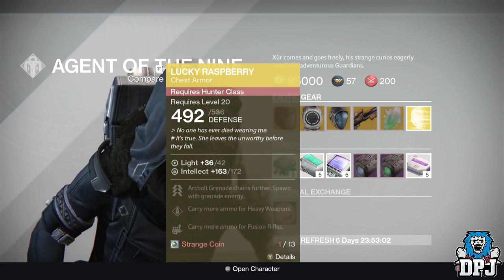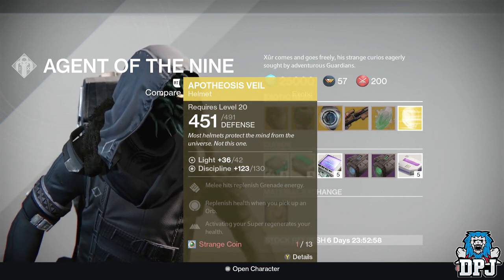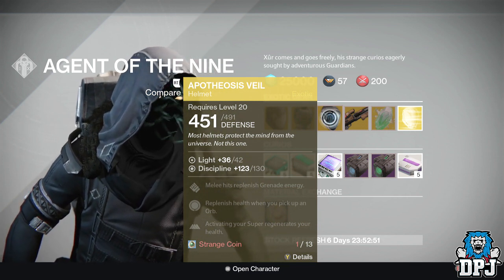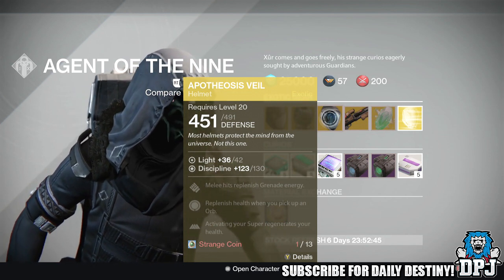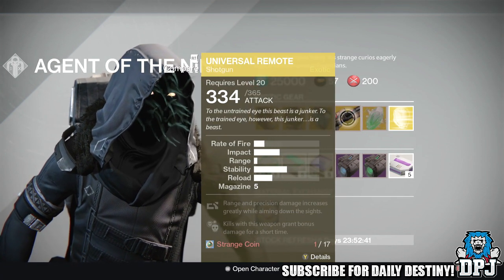For the Warlock we have the Purifier Robes — this is the helmet — offering 130 Discipline. Mods are: melee hits replenish grenade energy, replenish health when you pick up an orb, and activating your super regenerates your health. It's also costing 13 Strange Coins.